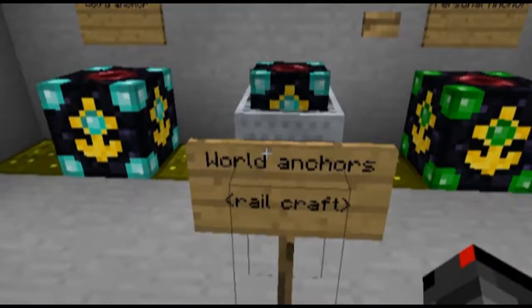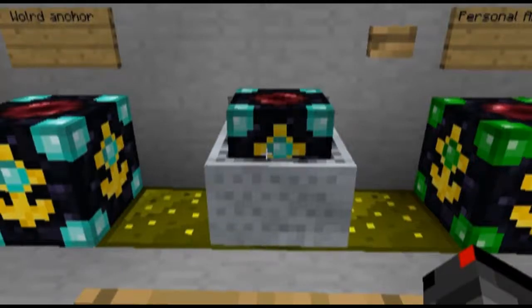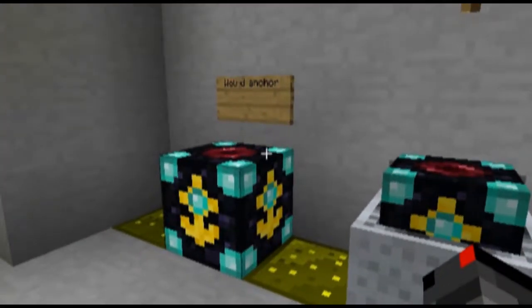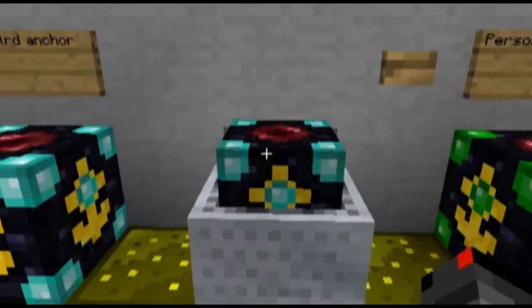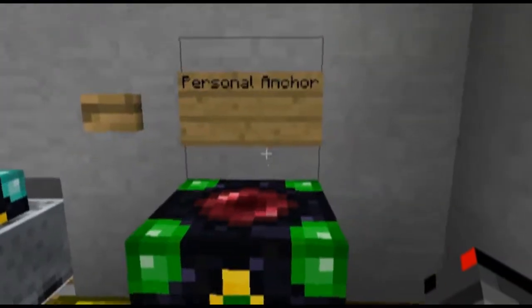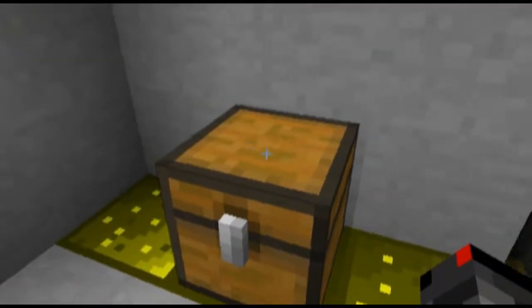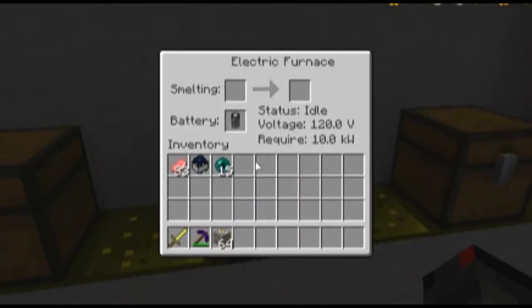Today we're doing world anchors from Railcraft. There's the world anchor, the anchor cart — my sign is removed for some reason — and then the personal anchor. Have you ever noticed that if you go out of the chunk, like really far away, like smelting stuff, it'll stop smelting and all that?